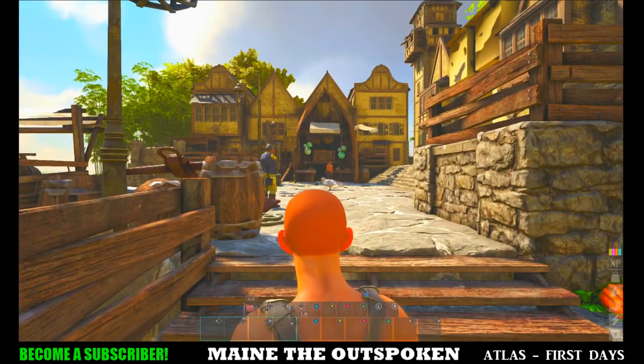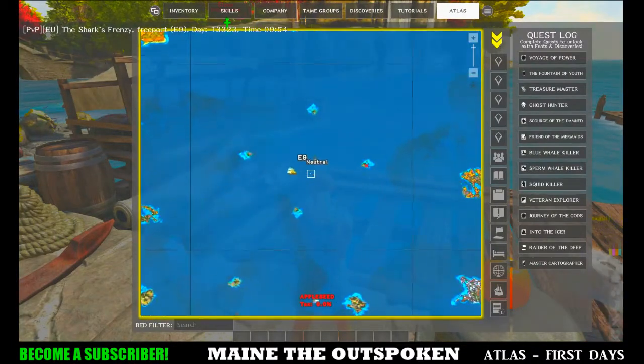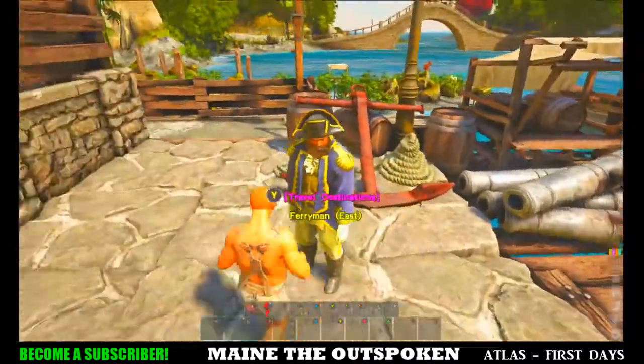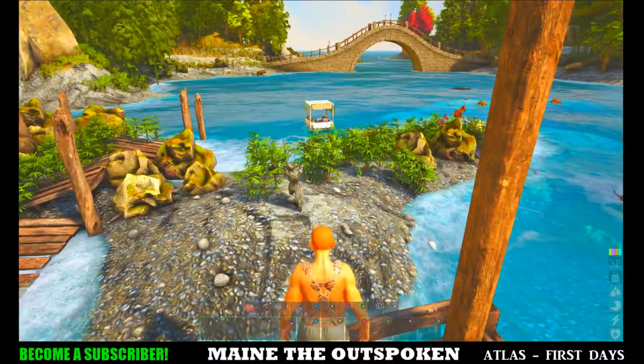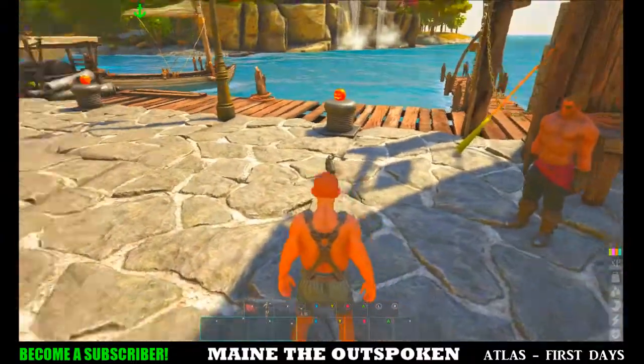When you first load into the free port, what the free port is: it's basically a neutral zone — a grid in the Atlas where you won't take damage from other players. You will take damage from animals and from food and temperature, so if your character is starving you will die even in the free port. You can't build in the free port — the only things you can do are get yourself a boat, buy crew members, buy cosmetic skins for your weapons and armor, buy seeds from the seed vendor, and also shop at player shops. There's one right there in the water — players will sell blueprints, crafted items, and all kinds of different things for gold.